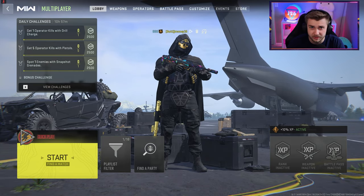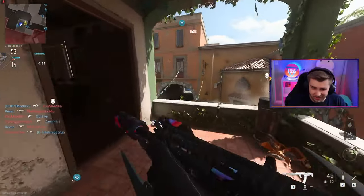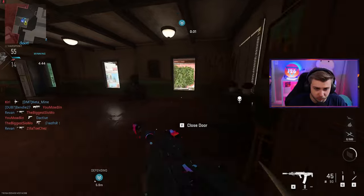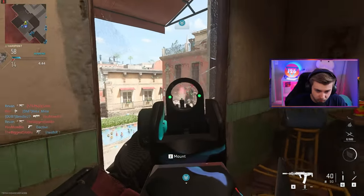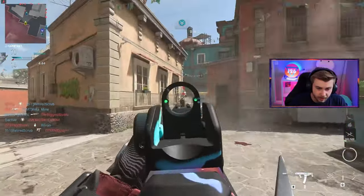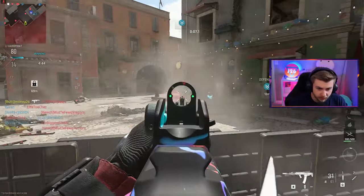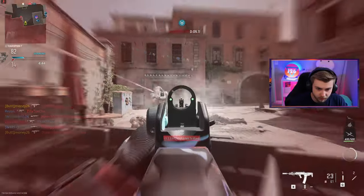Let's go ahead and hop in to try to unlock these camos. When I used this weapon right when the update came out I didn't like it too much - it might just be because of the blueprint from the black cell. Maybe this isn't the best build but it seems kind of weak. I definitely feel like the ISO 45 outshines this thing by a mile. But we should still be able to get it done - I just need to make sure I knock out a few of these mounted kills.